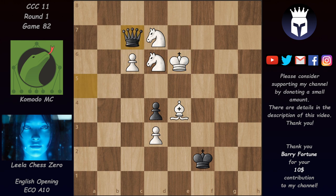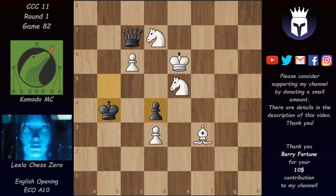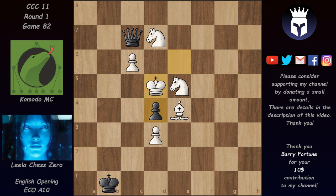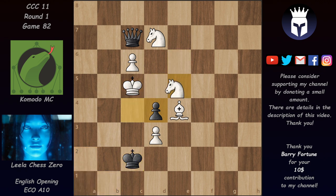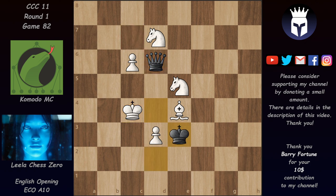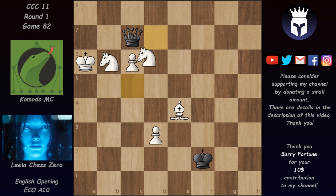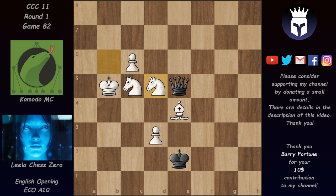Leela's plan is to push the c-pawn. Queen a8 check, King e6, Queen a3 — slowly rerouting to let the c-pawn advance. After Knight d7 the red carpet is laid down and the pawn can move forward. Queen a2 pins this pawn, but after King e7 the pawn can march forward. King g3, c5, Queen a5, c6, and after King f2 and King e6 the queen is blocking the pawn. Leela either unblocks with Knight d5 or tries to get the d4 pawn — she goes for the d4 pawn first.